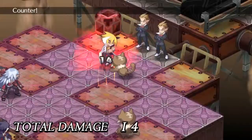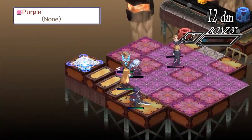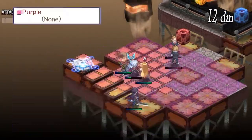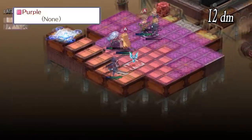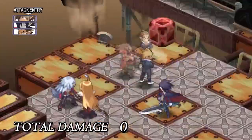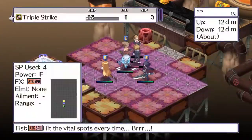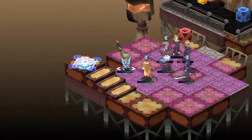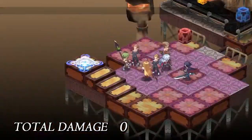First, let's start with the Vita version, A Promise Revisited, since this was the first re-release the game got — and keep in mind it will be the base for Complete Plus as well. This version has all the DLC from the PS3 version, like all the downloadable characters which includes characters like Adele, Roslyn, Mao, and some characters from Phantom Brave, among many others.